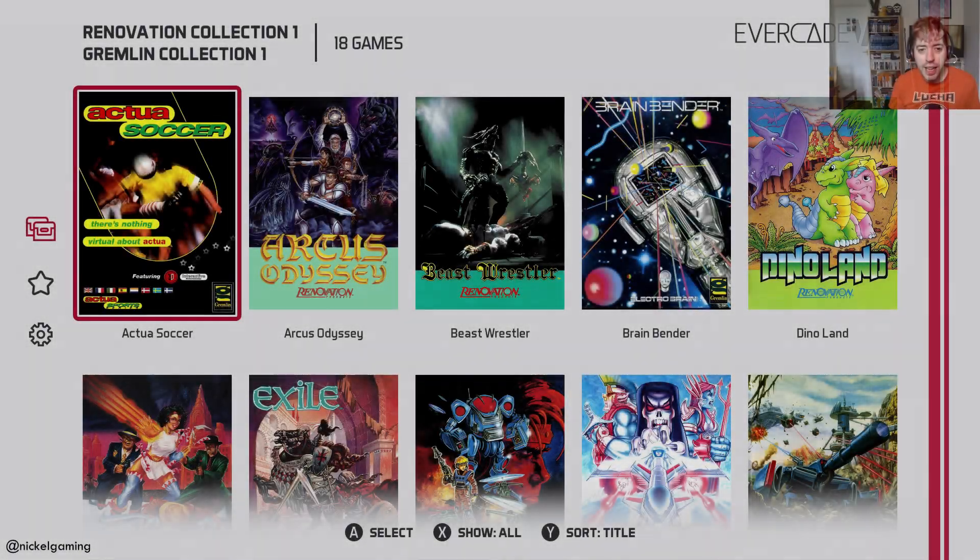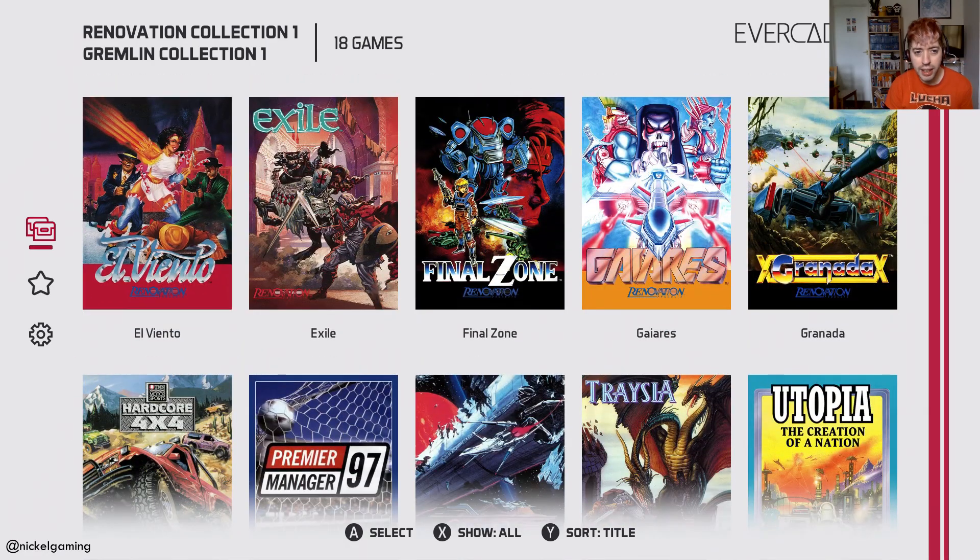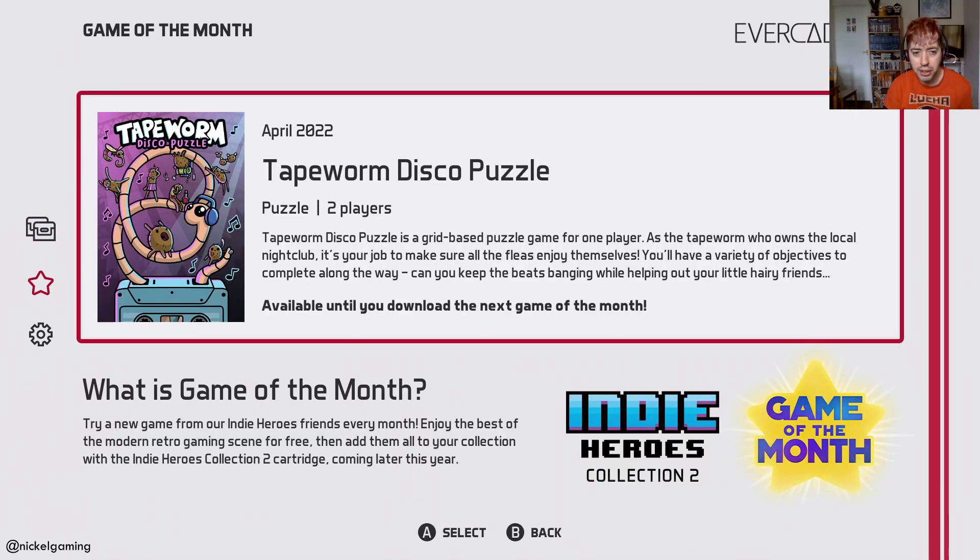Hey everybody, Nickel Gaming back again to do a special video on something that the Evercade has brought out for the Evercade VS. It's a new Game of the Month feature. So if you update your Evercade to the latest version of the firmware, you'll see on the left hand side of your screen a little star icon that they've added in. And if you go on this, you can see the Game of the Month feature — they're going to be releasing a new game each month for free, which is obviously the best price out there.